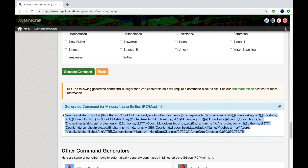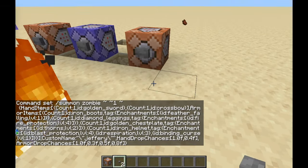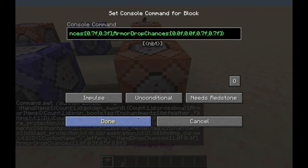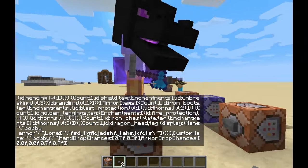And there you go — all you have to do is copy this command, run over to Minecraft, get a new command block, and paste it in there. That's literally all you have to do, it's really simple. And then just slap a button on this thing and there is your custom mob.